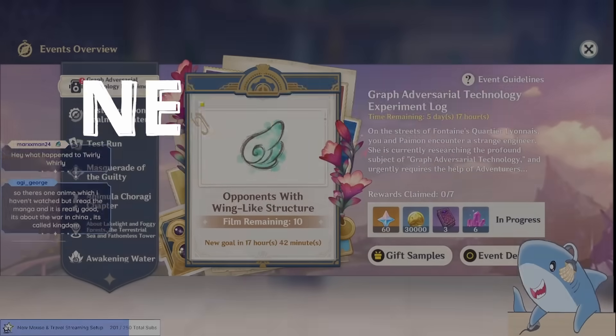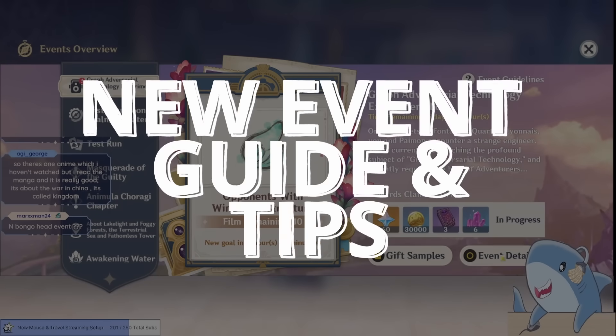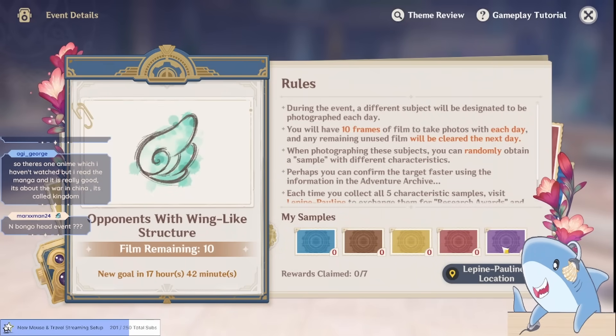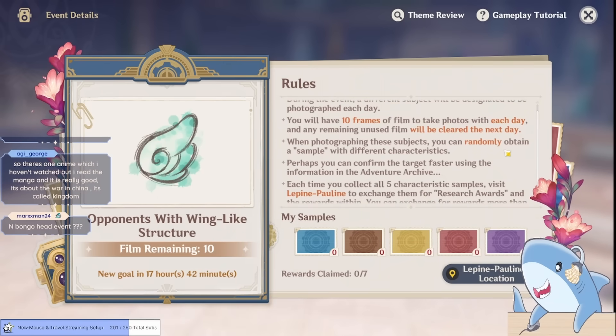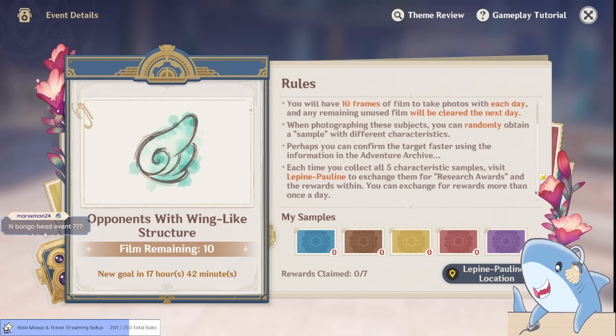Hey everyone, Shark here, and I am making this video because a ton of people have come to stream and asked me how to do the new photo event, the Graph Adversarial Technology Experiment Log. Genshin really needs a lot better names for these things. This event is a lot more confusing than most, and frankly, I think it misses the mark compared to other events we've had.